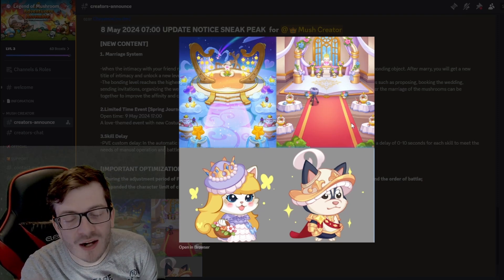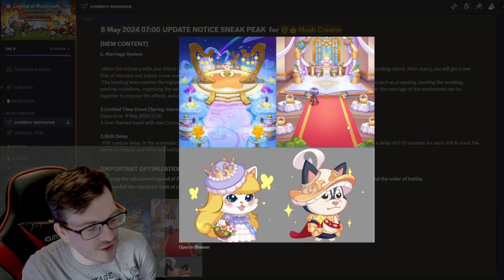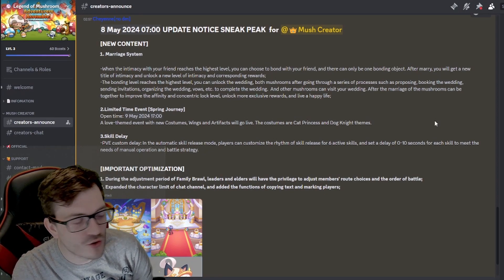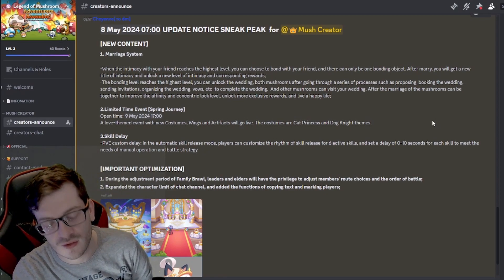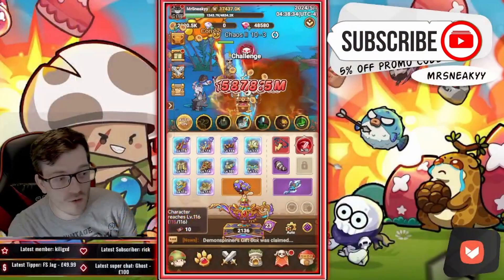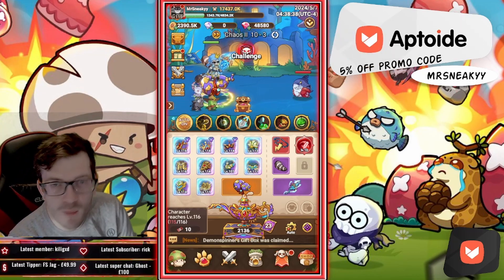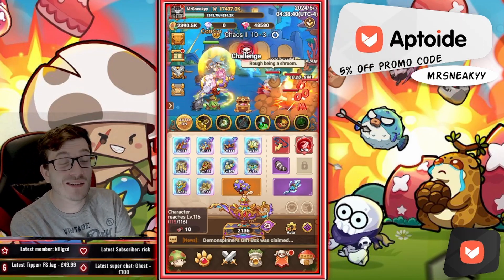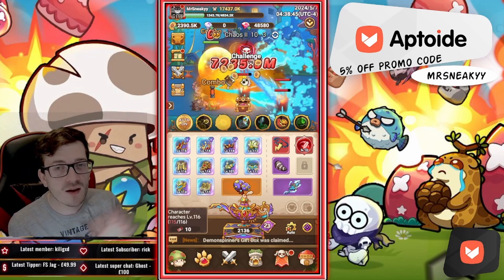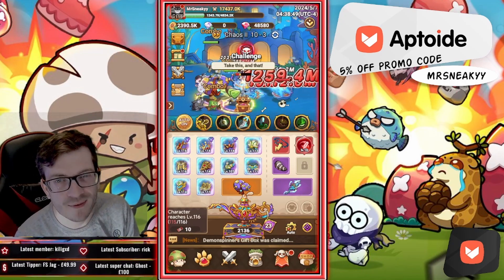I hope you guys have enjoyed this video and this new update coming to Legend of Mushroom. You know what to do — smash like, comment, and subscribe to my channel. Also, use the promo code for five percent off on your App Coins wallet from Aptoid — it supports me massively this month of May. With everything said and all the new teasers out, stay safe guys, stay sneaky — peace out.